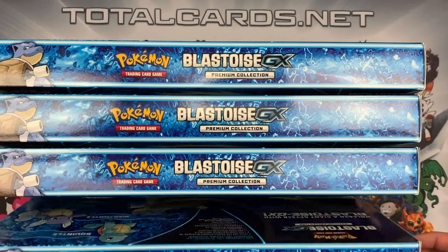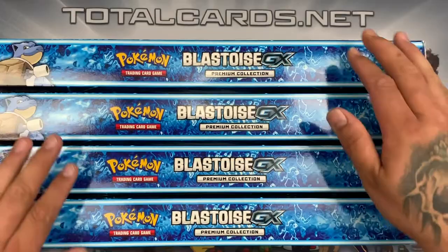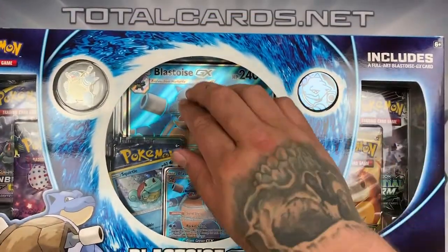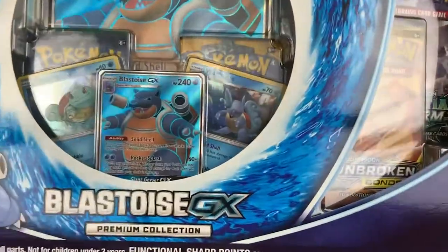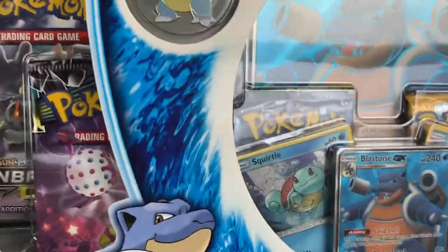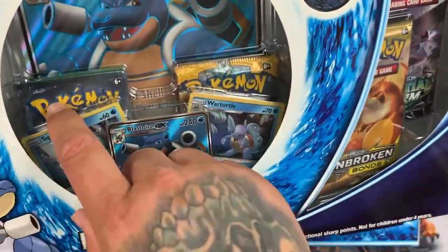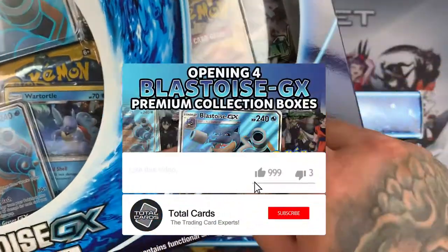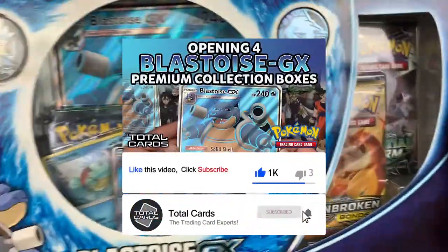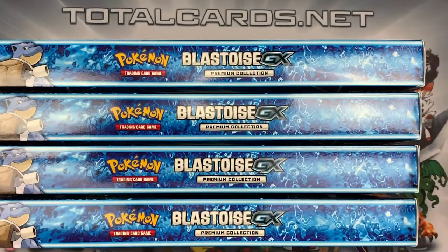Hello guys and girls, welcome back to another video brought to you by TotalCards.net. In this video we're going to open up four Blastoise GX Premium Collection boxes — and my word are these things awesome. Great to see the Blastoise in this box. Inside each box we get an Unbroken Bonds pack, a Lost Thunder pack, a Fates Collide booster, a Sun and Moon base set pack, another Unbroken Bonds pack, and a Celestial Storm booster pack. We'll break all four boxes, take the packs out, show you the promo, and open up all the boosters at the end.